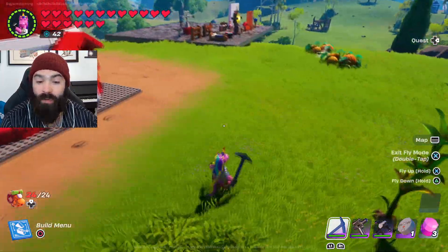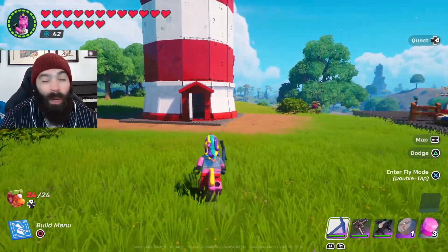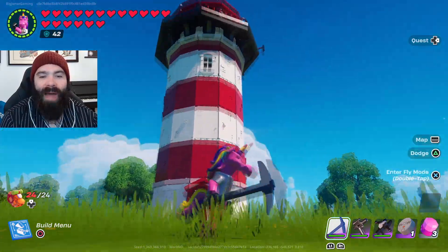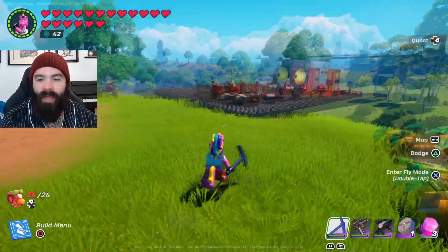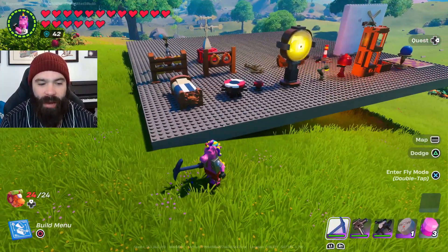It is a very, very cool build — one of the coolest and most unique we've probably had in Lego Fortnite. The price is not too high, but remember you only get one build with this. So that is Lockheed's Lighthouse, and now we're going to take a look at the 23 decor items.